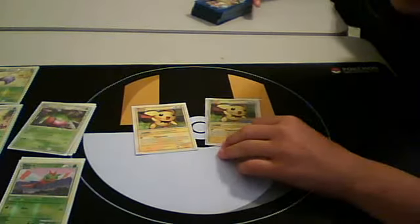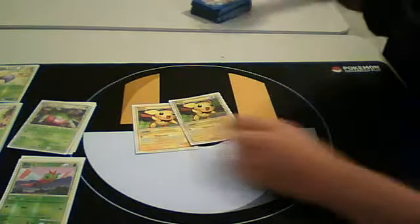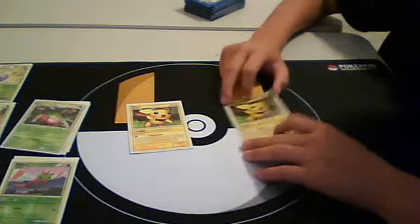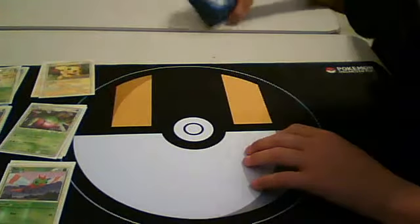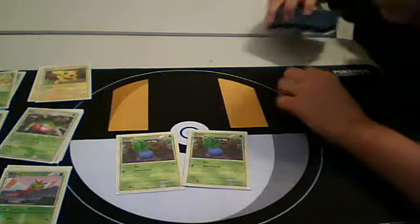To team up with Jumpluff, I use Pichu with Playground. Its ability is a baby Pokemon, so it can't be attacked when it's sleeping. Its attack requires no energies, and each player searches their deck for as many basic Pokemon as they like and puts them onto their bench. So it works great with Jumpluff because if both players' benches are filled, then Jumpluff's Mass Attack does 120 damage — it can take down Yanmega and stuff like that.